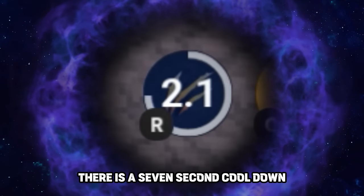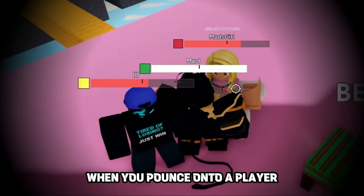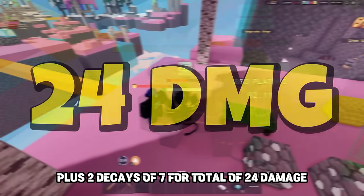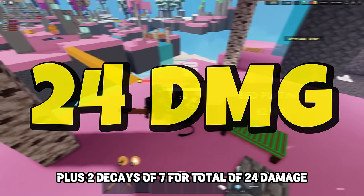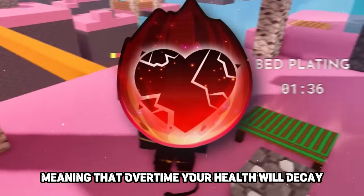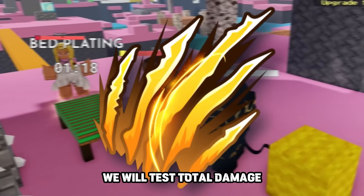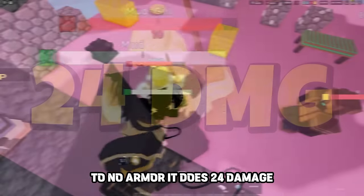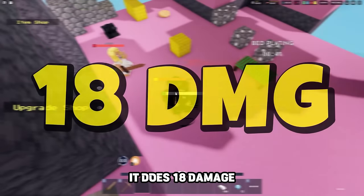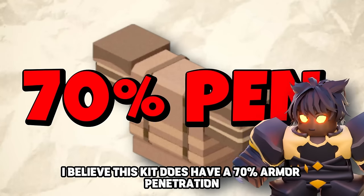The Pounce ability has a 7-second cooldown — think of it like an Electra Dash. When you pounce onto a player, it does 10 damage plus 2 ticks of 7 for a total of 24 damage. This applies a damage-over-time effect, meaning your health will decay over time. Testing armor penetration: against no armor it does 24 damage, against leather armor it does 18 damage — I believe this kit has about 70% armor penetration.